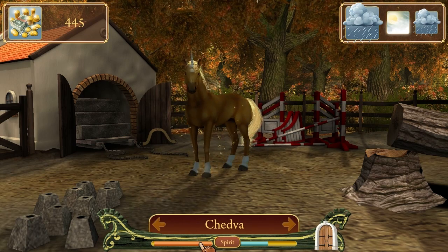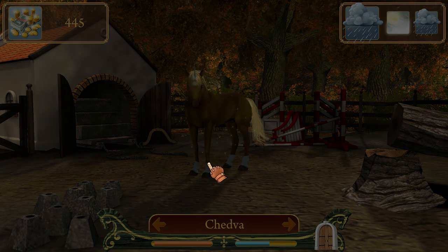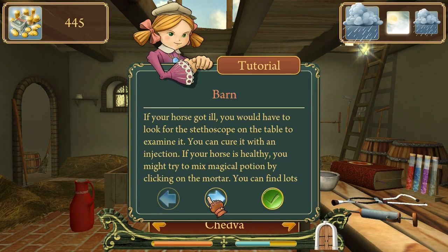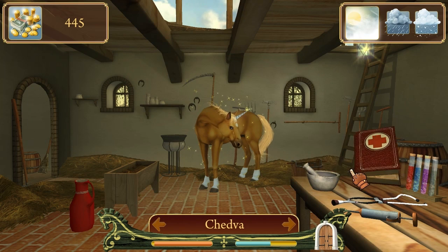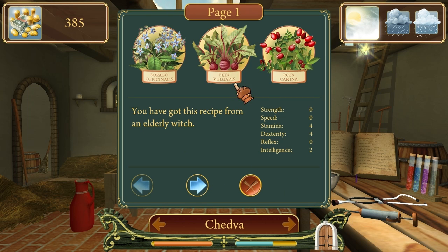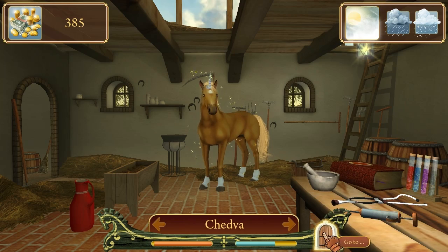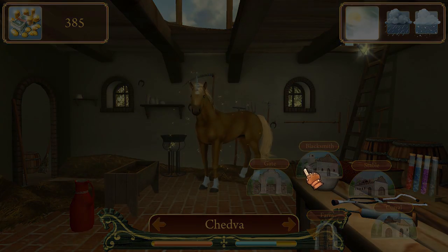You're in bad condition, but you're in good spirit. Don't know what that means. Let's go to the barn and make some potions. Stop following me, Chedva. George got ill. My horse is ill. Potion recipes - what do we got over here? Any horse steroids? Yeah, let's spend a lot of money and buy shit. Let's go to the blacksmith and get you some of the shit.